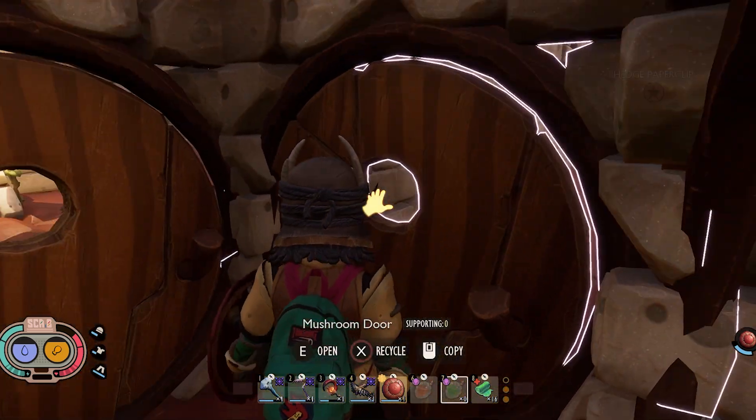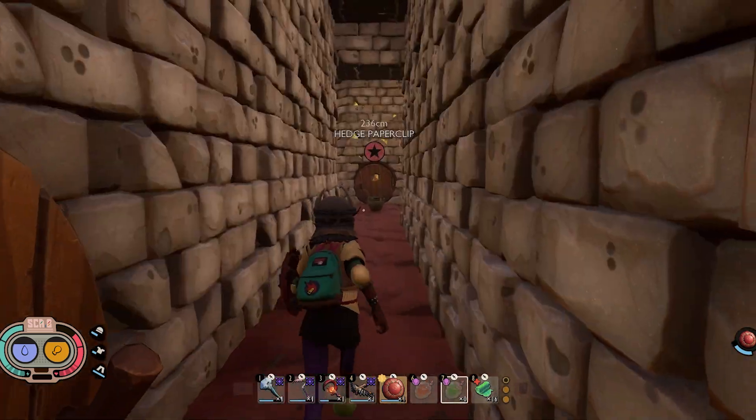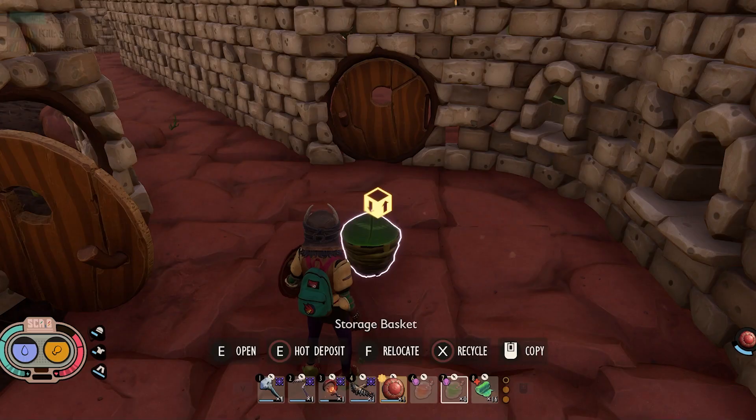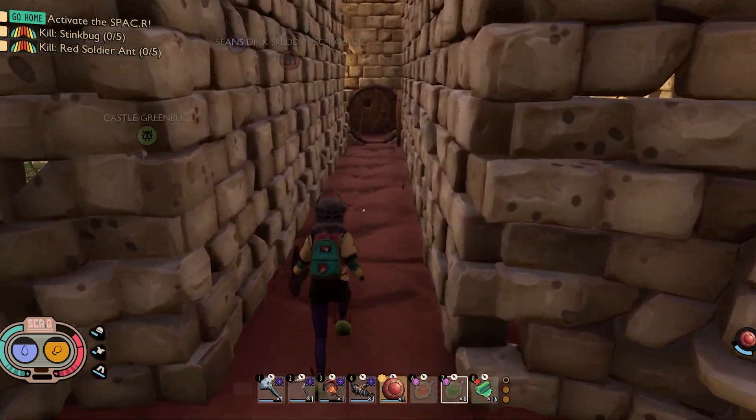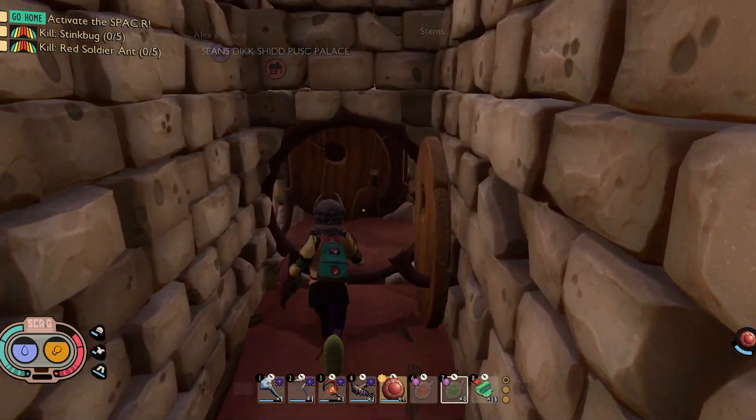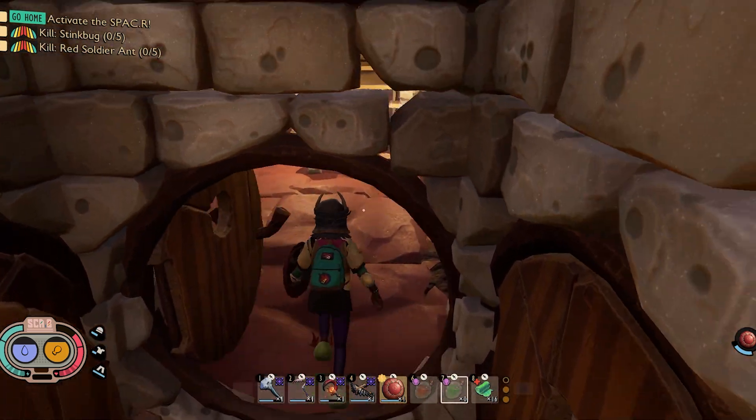All my walls in the castle are two wide. Gotta keep the bugs out. And then here's one of my ammo crates that supplies the turrets up above. That turret's been destroyed — don't pay attention to that. I get attacked by mosquitoes frequently.